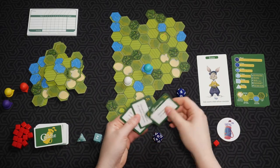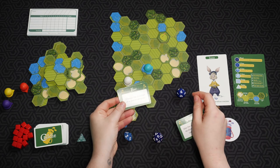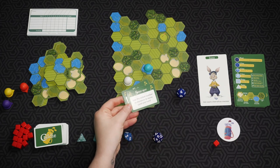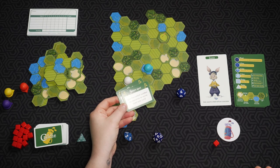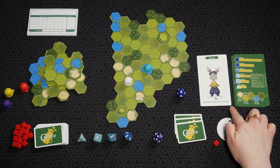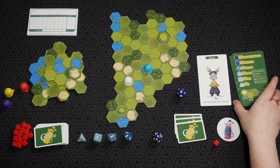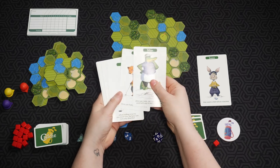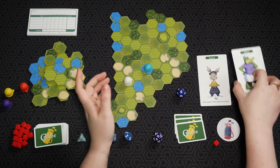At any time during your turn you can play one of your caddy cards — they're all different. One lets you remove a die for one round. Another allows you to change the direction of a shot in progress. One lets you use the rolled number as a distance to move instead of just one spot. At the beginning of each hole, all players receive an extra caddy card. Every golfer card also comes with a unique benefit — for example, counting a tie roll as a success, ignoring a penalty once per hole, or changing a club mid-turn.